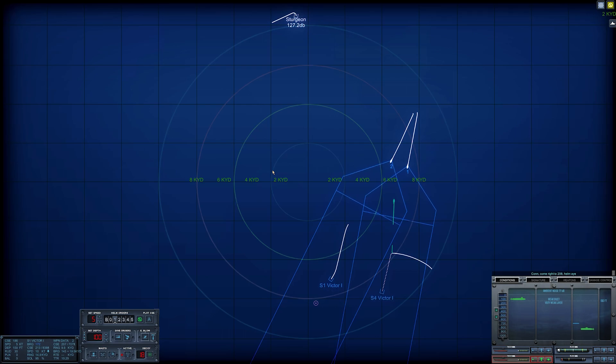It's risky, but I'm going to keep the turn going, running parallel to the Victors, so our torpedoes are now running faster than they are. Their operational time is down to 10 minutes — we've only got 10 minutes to pull off this intercept. If we have to fire even one more torpedo, we'll have to go back to Holy Loch, which means we'll probably fail this mission as the diesel-electrics will get through.